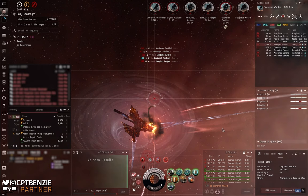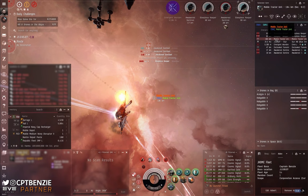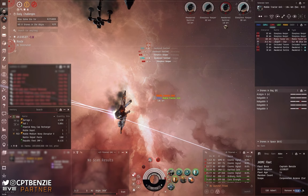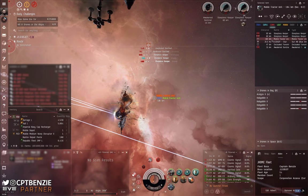I reload into Barrage, use the optimal range script, and try to pop some of those frigates if I can — though I usually go after the battleships first. Look at that beautiful shot from Barrage — two shots and it's down. The maximum neutralization you're going to get hit with here is 33 gigajoules per second, which you can survive in this ship quite comfortably, so just take out whatever you prefer. Once things start getting close, the Emergent Wardens I take out with smart bombs, while shooting Awakened Sentinels. For the Sleepless Keepers far away, I go into Barrage — I try not to reload too much.